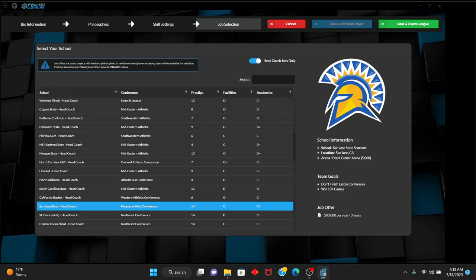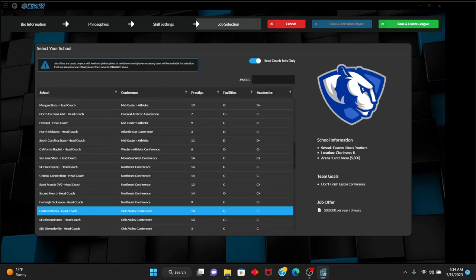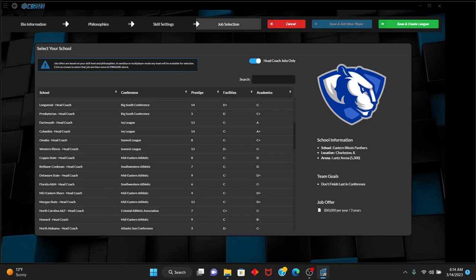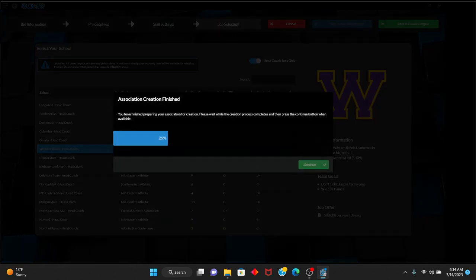San Jose State — $80,000 per three years to be head coach at San Jose State in the Mountain West. I just feel like that's too big of a job for a rookie head coach. I am going to change my mind — I am going to go with the Western Illinois Leathernecks again. We will pause for a second as the game loads, and then we'll be right back.